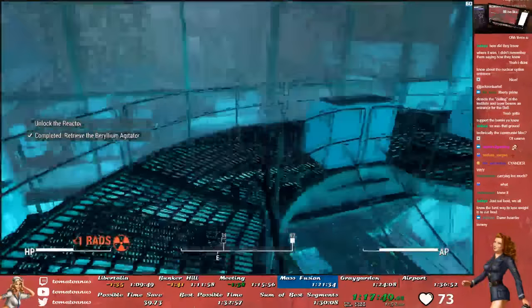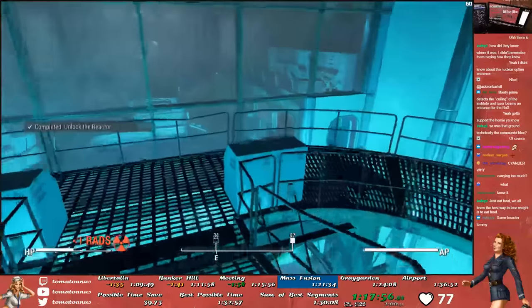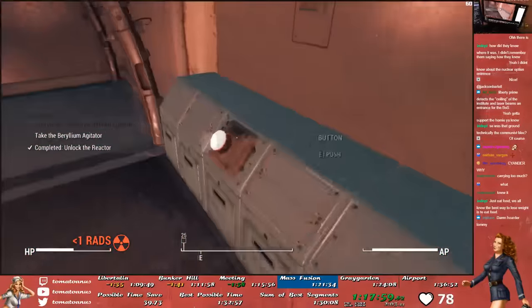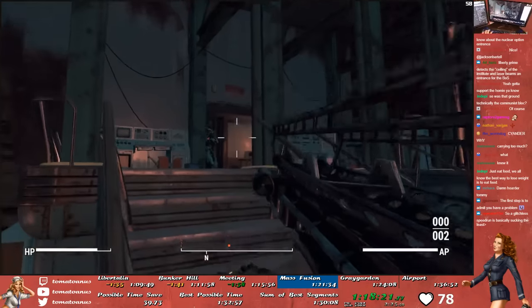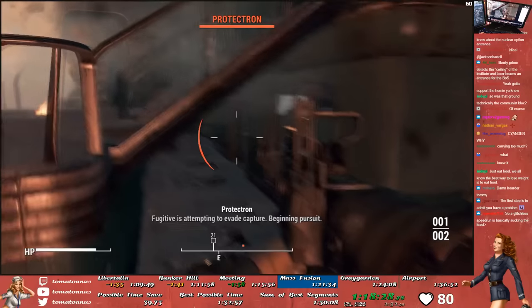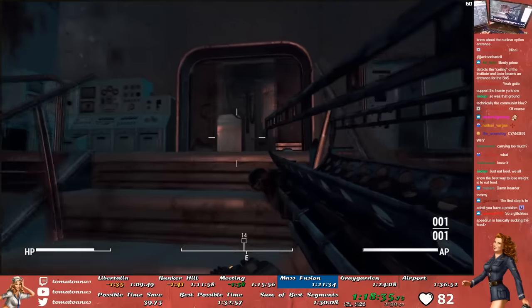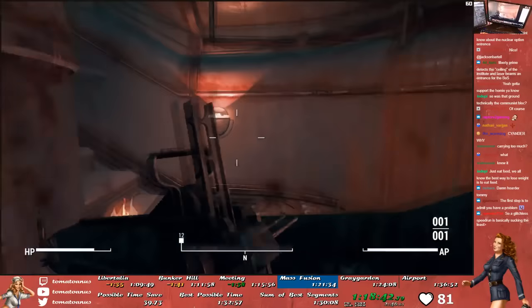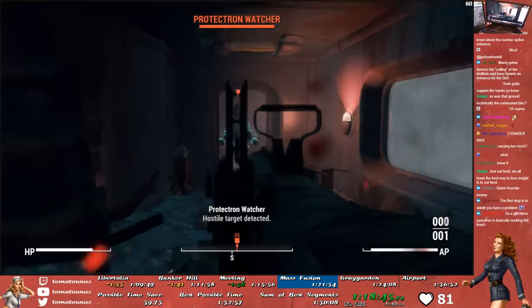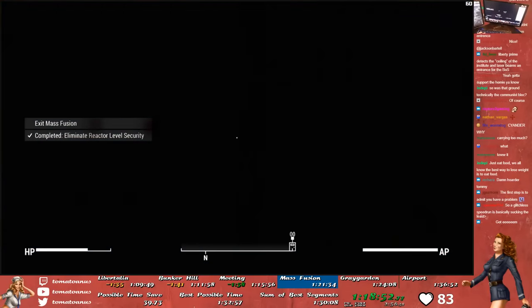Once we have the Agitator though, the entire system goes on lockdown and a bunch of robots are dispatched to kill us. Luckily we still have some mini-nukes and the missile launcher we got in Greentech Genetics. We use one Fat Man and a missile to take out a sentry bot that spawns, followed by one missile to kill a Protectron. This opens up the next room where two Assaultrons spawn — we can easily take them both out with just one mini-nuke. Heading upstairs, one more Protectron spawns but we take him out with just one missile. After killing all the robots, the lockdown ceases and we take the elevator back up to the main floor of Mass Fusion, then exit and teleport back to the Institute.